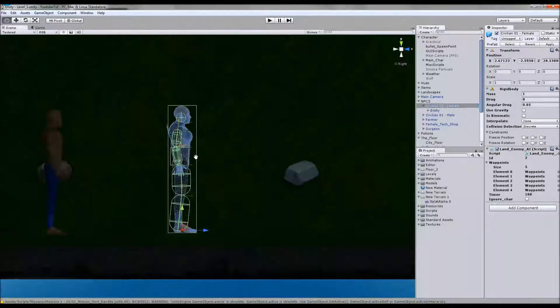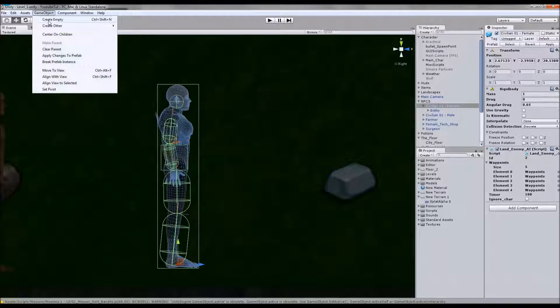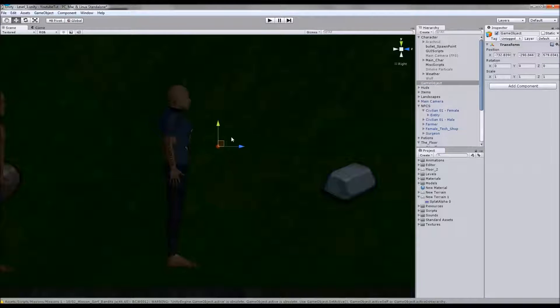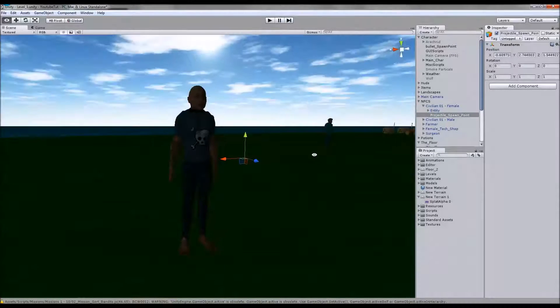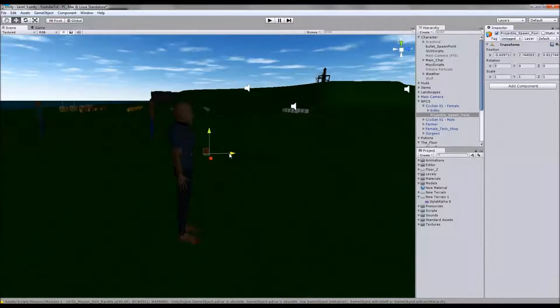I'm going to create an empty game object - it doesn't even need to have anything. I'm just literally going to put it in front of them, and then to the side a little bit, just so it looks like it's their arm. We'll eventually make them fire with it, and put weapons on eventually as well. I'm going to call this 'projectile spawn point' and copy that. I'll stick it inside the female, not in the entity one, so it's off to one side. She'll fire. That looks awful, let's move it in.